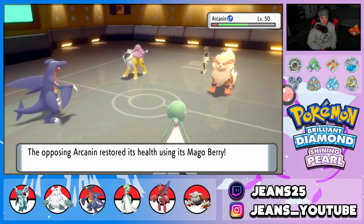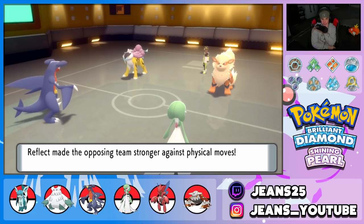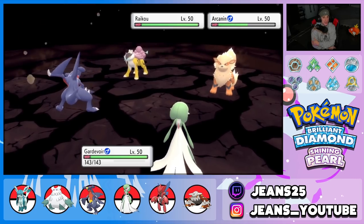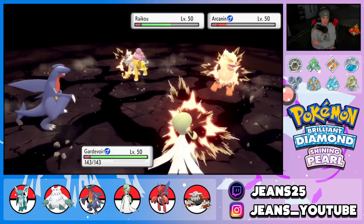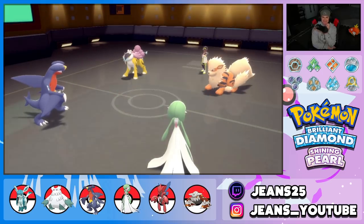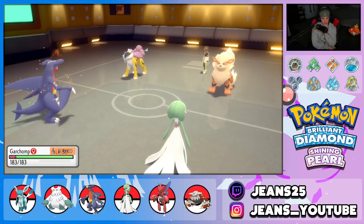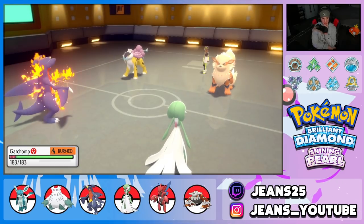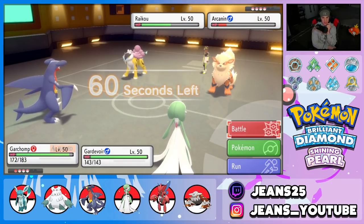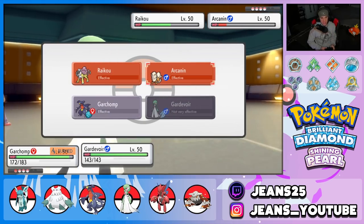He eats his Mago Berry and sets up Reflect — I'm not happy about that. Telepathy's gonna come out and I think we can kill this Arcanine but we do not. Reflect definitely helping him out. Gardevoir gets burned — do not burn my Garchomp. Garchomp got burned too — I hate this game. The play now is to let Garchomp stay until it goes down, with Glaceon in the back.